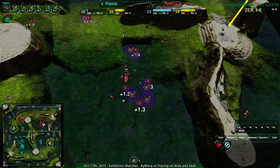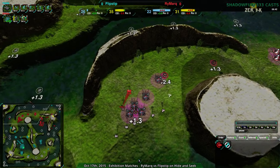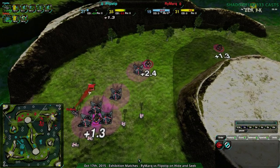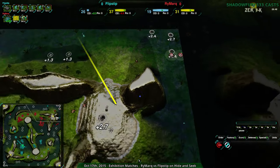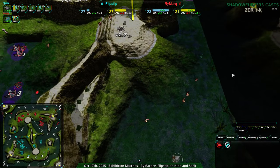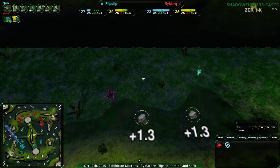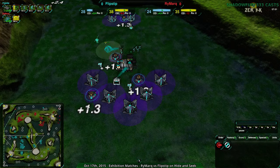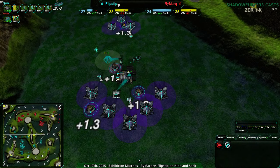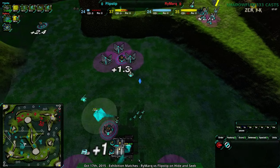That is nice to see for Flipstep. Rymark has been expanding around the map, harassing with the Pyro, going around. Another factory going to be built up to the northwest — probably Gunship, knowing Rymark. Another Glaive down, but that was a good raid. The Scythe did a good job; the northeast is down. Rymark is now in a weaker economic position than Flipstep, though production-wise they're about the same — 20 metal into the factory in both cases.